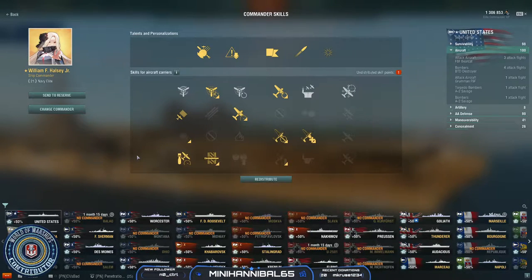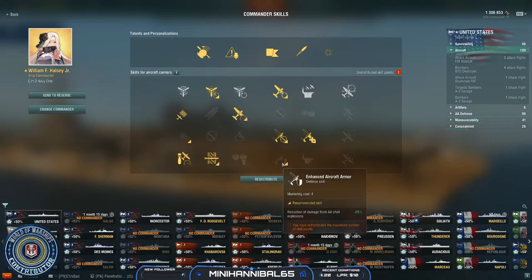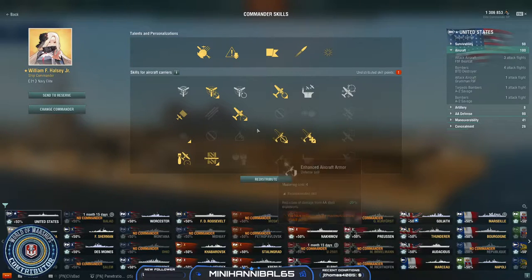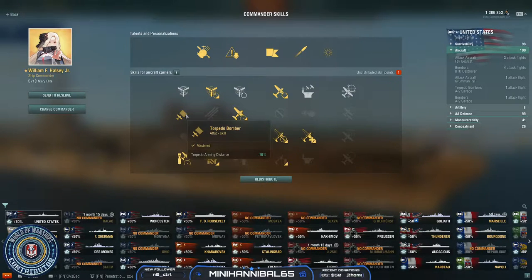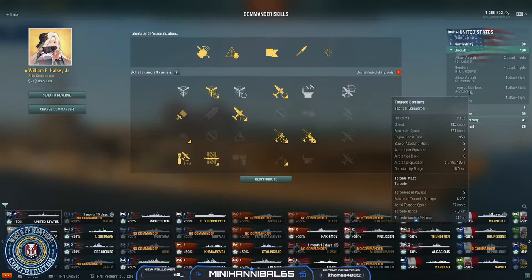That leaves you with four points left, and here's where there are a couple of different routes. Some people like Enhanced Aircraft Armor so they don't get shredded by flak — I don't see it as worth it but I understand why. I also don't see Site Stabilization as worth it; the torpedoes narrow ridiculously quick, as do the attack aircraft and bombers, so I don't see 7.5% as worth it on this ship.